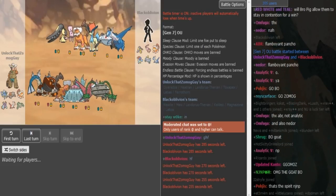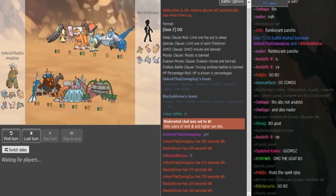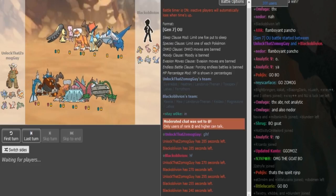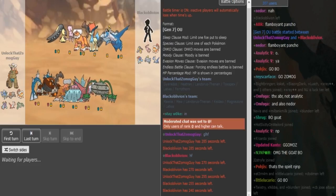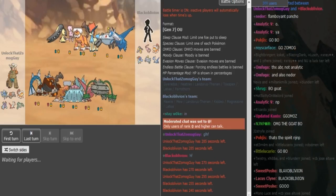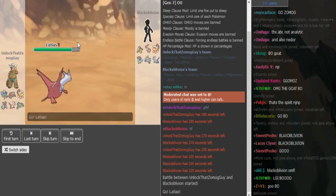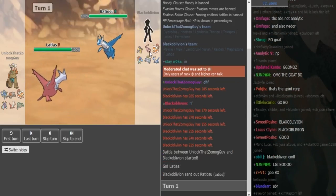Kelio can at least switch in and then force the Greninja out — it can only switch in once or twice but at least it's a check. The Magnet Zone could be either Scarf or Assault Vest: Scarf would help with the Kartana matchup, Assault Vest would help with the Lele matchup, so I'm not sure about that yet. He has a few options: his Rock or Morwai or Landris I would assume. The Ladi could be Z-move — I'm not sure about that yet.